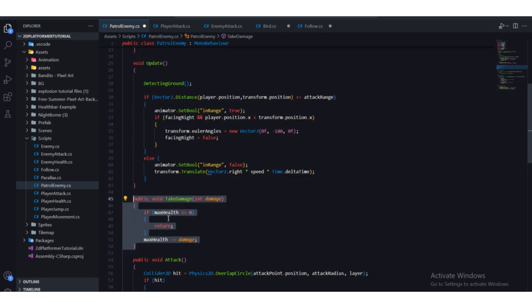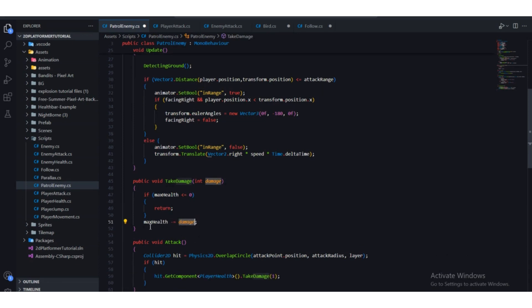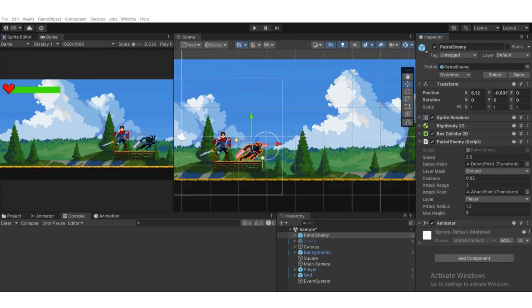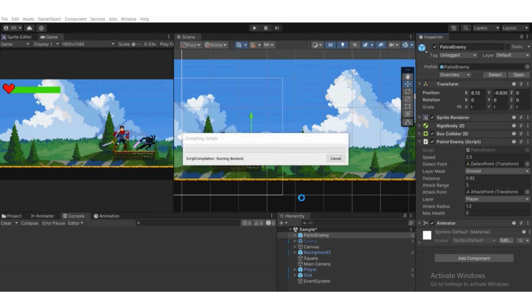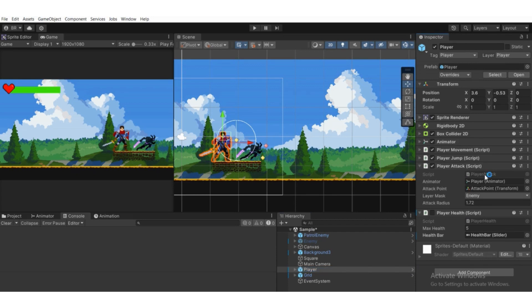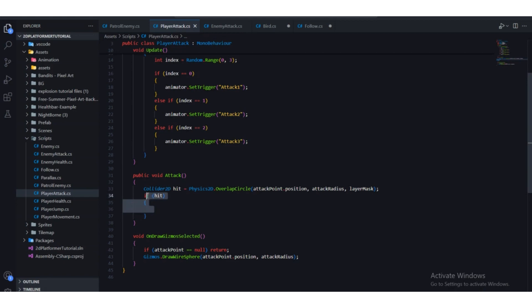Whenever we call TakeDamage, it subtracts from maxHealth. We made it public so we can call it from another script. Press Ctrl+S to save and head back to Unity. We're going to call that function through our player attack script, and we also need to assign the patrol enemy layer.